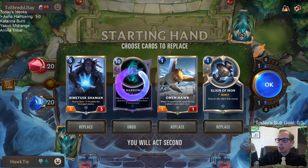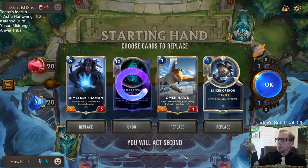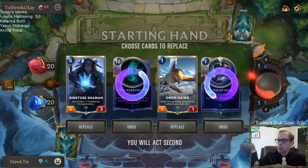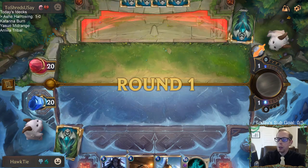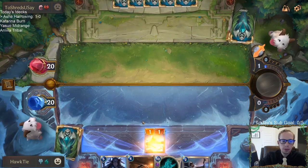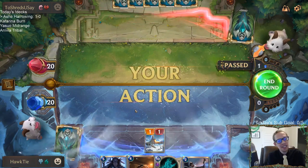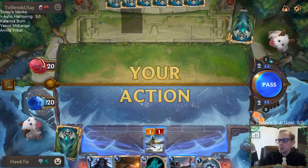Always mulling the ten-mana card, of course. I do like Shaman in this matchup, but I kind of need ways to deal with Yasuo — I need to race Yasuo. So I'll get rid of Elixir of Fire and keep these two. It was like they were setting up the one-turn-kill Tryndamere, but Tryndamere never showed up. Kind of like that.